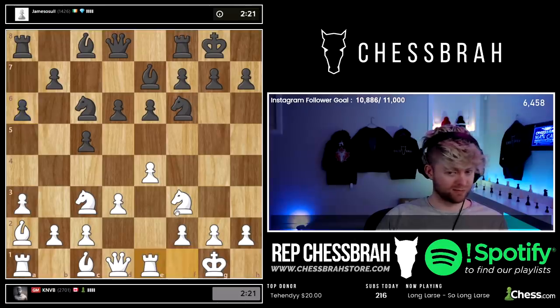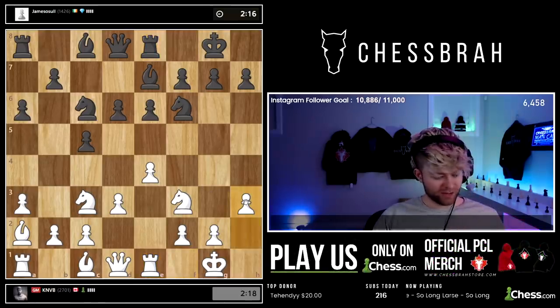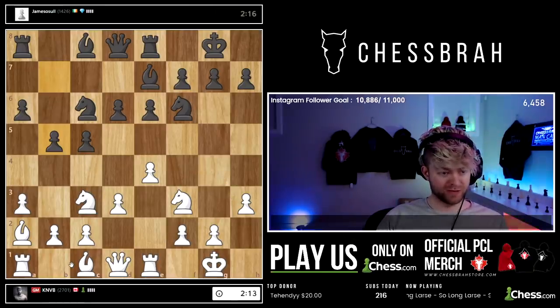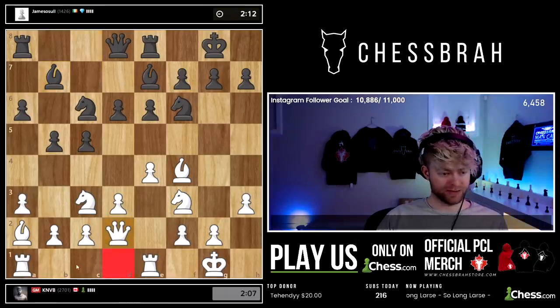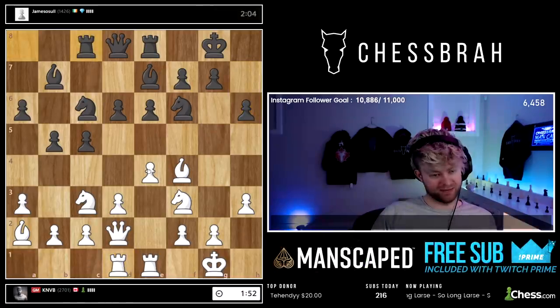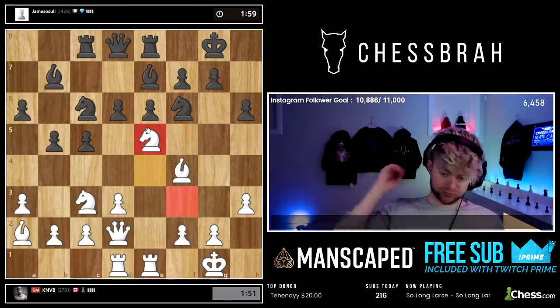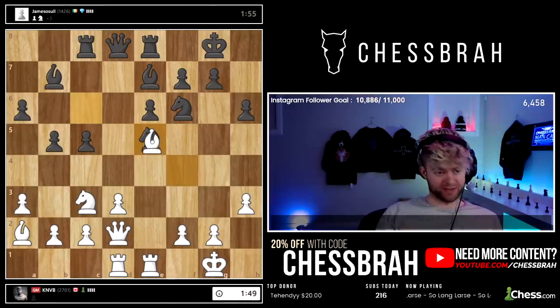Rook on e1 — always good. I always like to throw in this move just to take control of that square. Get the bishop out, probably queen here, slide the rook over. It might not be the best position but at least all the pieces are out, developed, and working hard. Let's go e5 — that's already a solid 15 moves out.